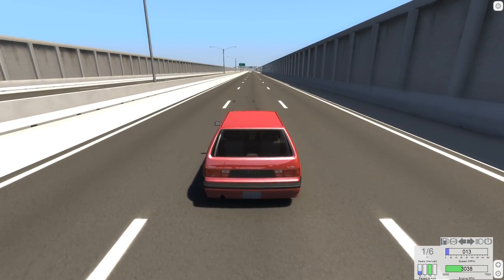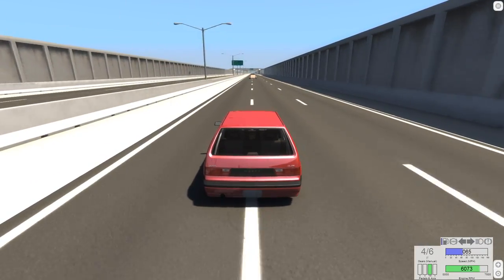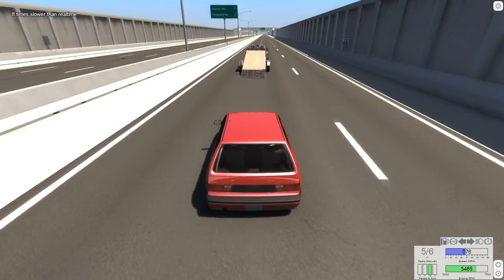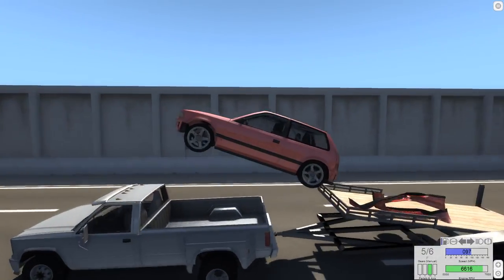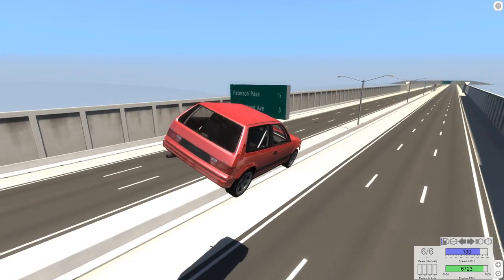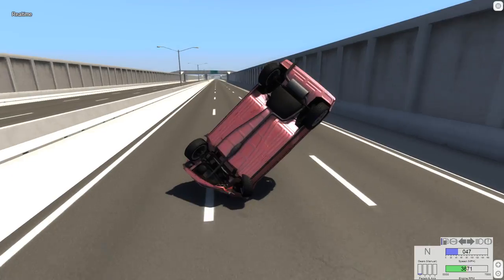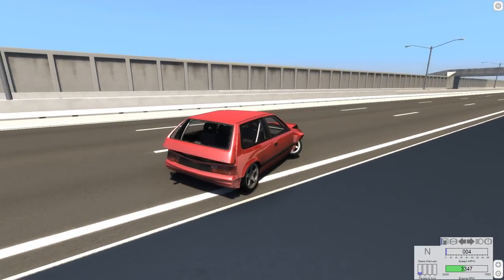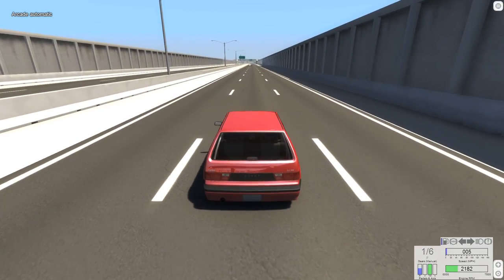I'm going to stick with the Covet because it seems like a perfect car for this in terms of width. The slow-mo is going to save me — there's no way I could have done this one at full speed. The angle I came in at — here we go, fly Covet! And that was a pretty clean jump. Now the landing, on the other hand, I don't have anything planned for that. The landing is just crash. But that was a nice jump.